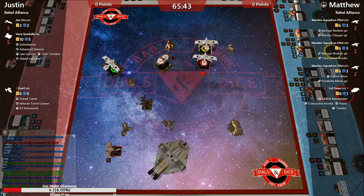Next week I'm flying a Han Solo Sloan list — Han Solo with Trick Shot and the Lando's Millennium Falcon title where you roll an additional die if they're stressed, plus Sloan and six Academy Ties. It's like the alternate universe where Han Solo never got kicked out of the TIE Academy.